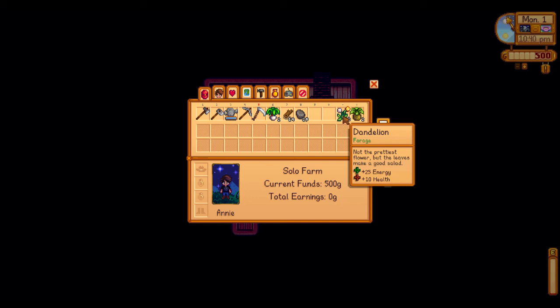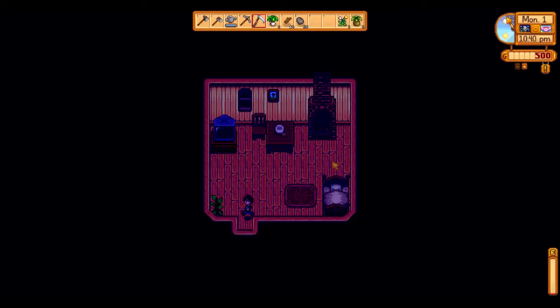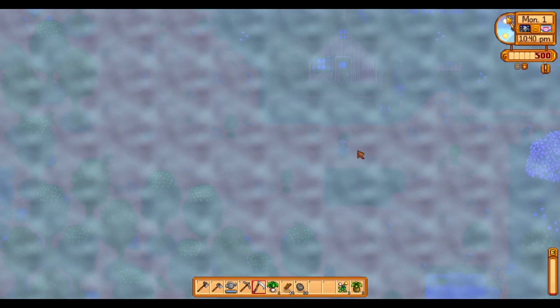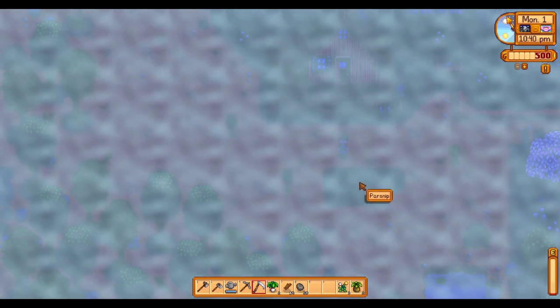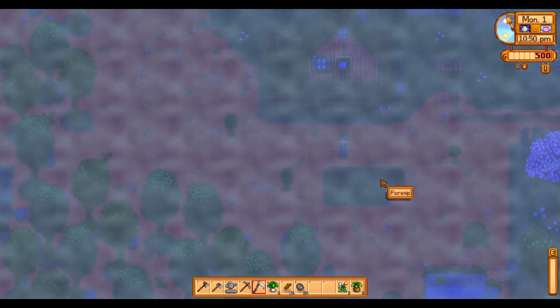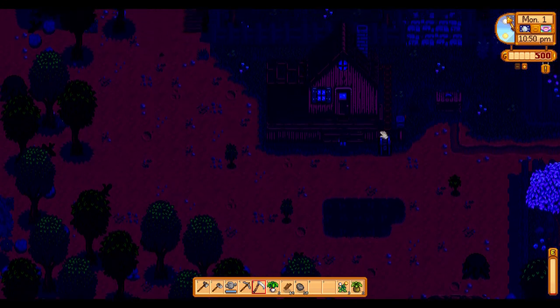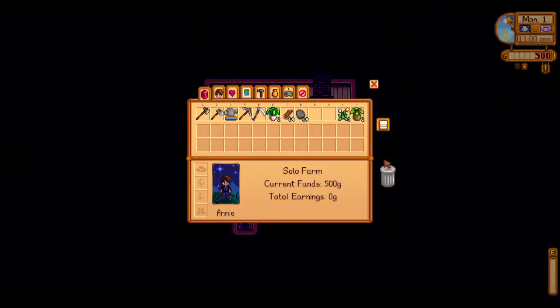Save Backup backs up your save — I don't know how frequently. That also comes with the Stardew Modding API by default. Simple Crop Label — you go out, hold right-click, mouse over your crops, and it tells you what they are. It works on trees as well — maple tree, oak tree, all that good stuff. That's a nice quality-of-life thing.